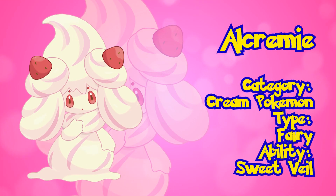Alcremie. Arguably the oddest of all the designs we have so far, Alcremie is known as the Cream Pokémon, for truly no explicable reason. Alcremie is the generation's first Fairy type, which is the newest of all the types. Alcremie has the Sweet Veil ability, making it seem like a fan-favorite, lovable baby Pokémon.